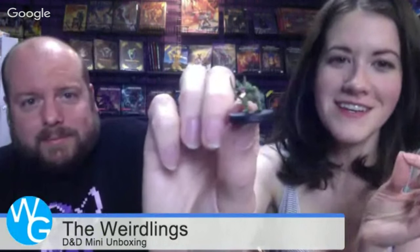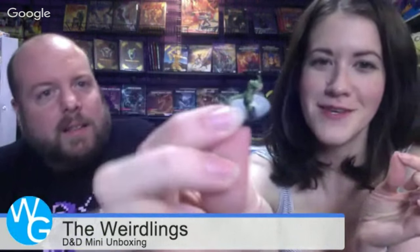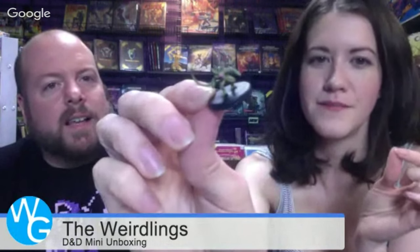This is a cute little guy — he's got a little tail and a little pink gremlin face. He's adorable — a quasit. I love him, I want a pet quasit. And there's also another drow scout — we already have one of those, but I'm loaded for you guys going into the Underdark.